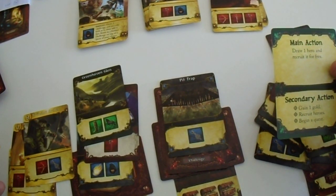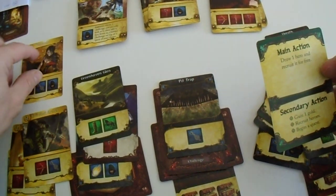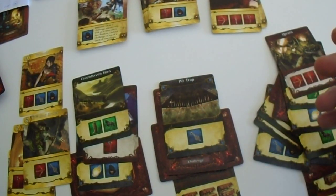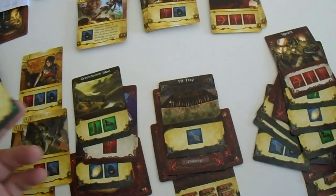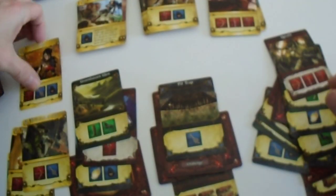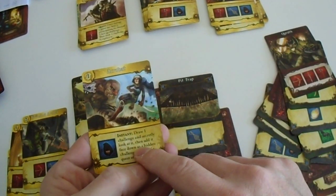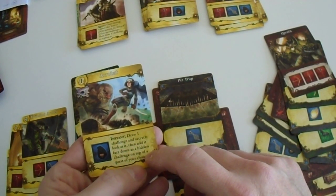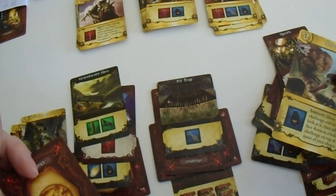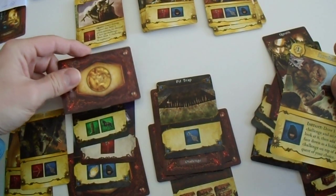But they're all dumb heroes - I want to discard them. Well, I can just keep one and recruit it for free. I want to do the questing, so let's wait. I'm going to take this hero and recruit it for free. Draw a challenge and secretly look at it, and add it face-down as a hidden challenge on top of the quest of your choice - which is brilliant.